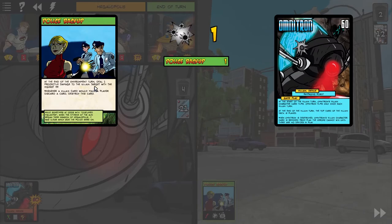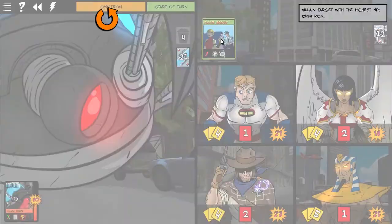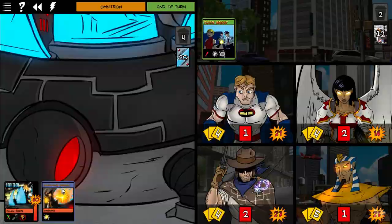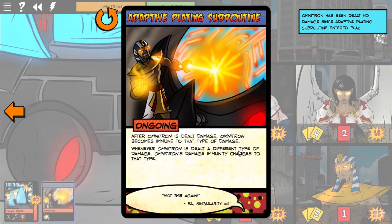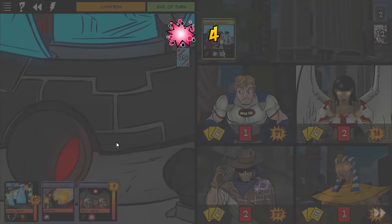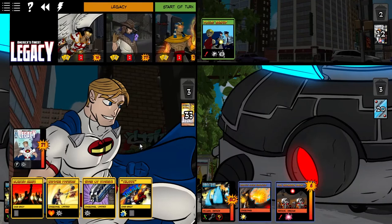Police backup! Whenever a villain card would make a player discard a card, destroy this card — that's great. After Omnitron deals damage, it becomes immune to that type of damage. Whenever Omnitron deals a different type of damage, the immunity changes to that type. We have these darn bots zapping me already.